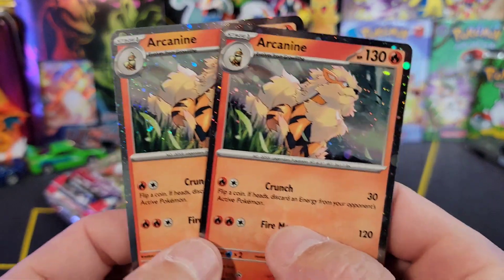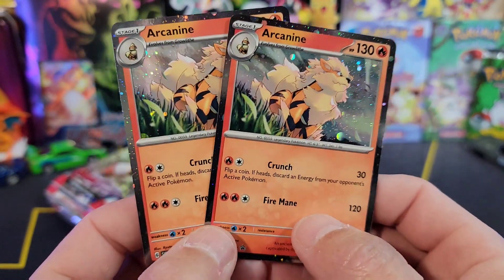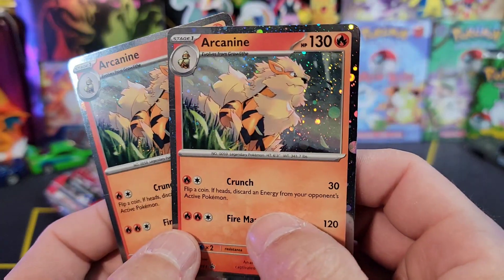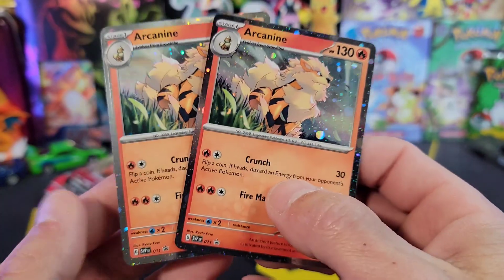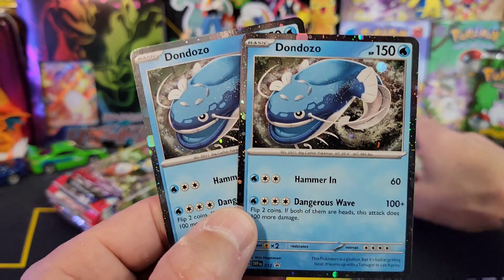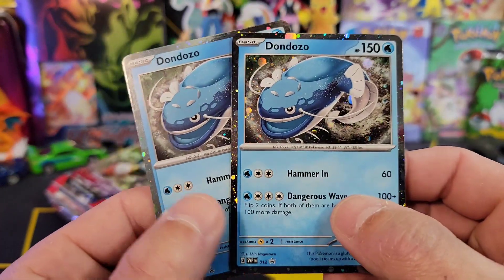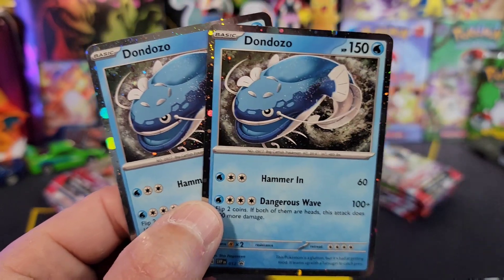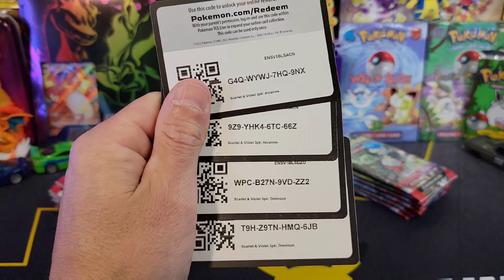First up, we're going to take a look at the Arcanine. And I got to tell you guys, these promos with that Cosmos foiling and those hollow borders — these are gorgeous. Oh my gosh. That's going to be promo number 11. And then we've got the Dondozo, and that's going to be Scarlet and Violet 12 right there. Let me know which one is your favorite. It's got to be the Arcanine for me. Here's the code card for all of those.